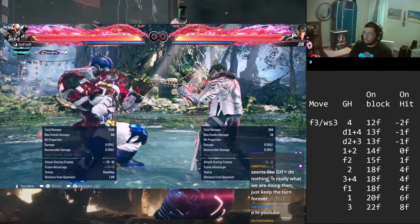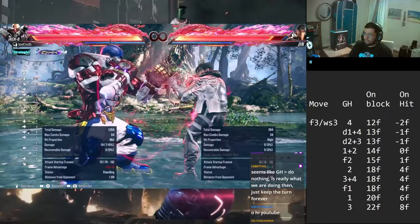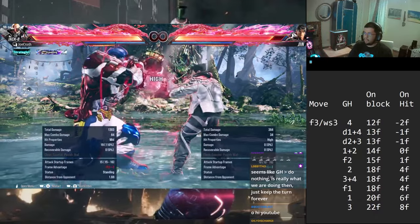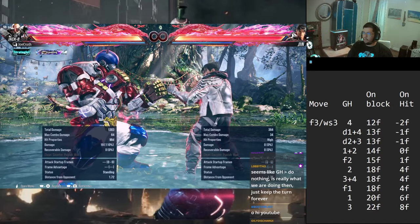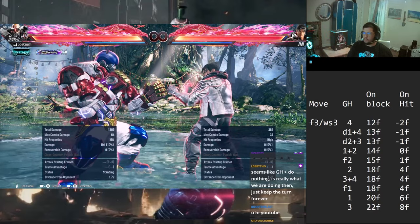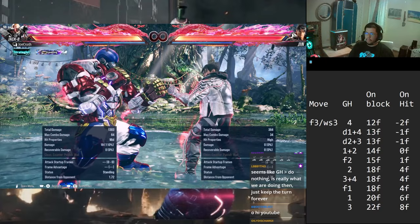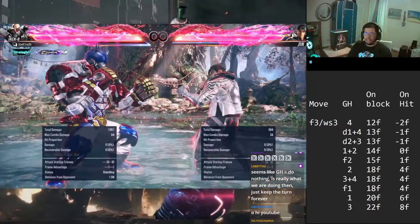Yeah, on hit it's plus 16 - that's what I was trying to get at. On block it's only plus 2 or plus 3, which doesn't give us much room. But on hit it's plus 16, which is crazy. Essentially that makes the 4 a complete shutdown - if they try to down jab out of getting hit from that, you'll crouch-grab them, since crouch grabs beat out down jabs at plus 16. That's huge.